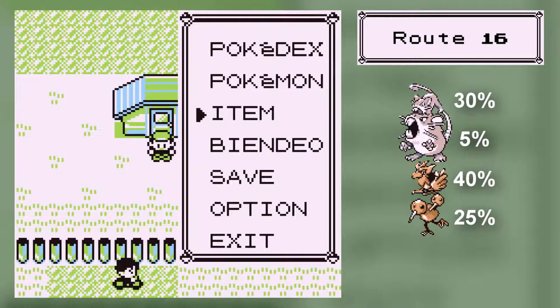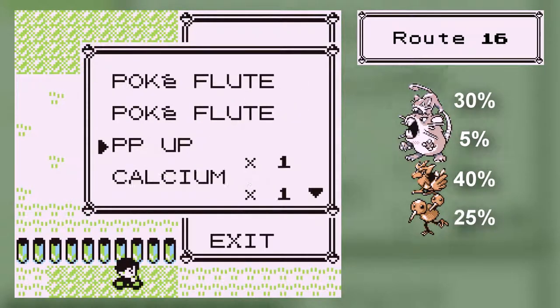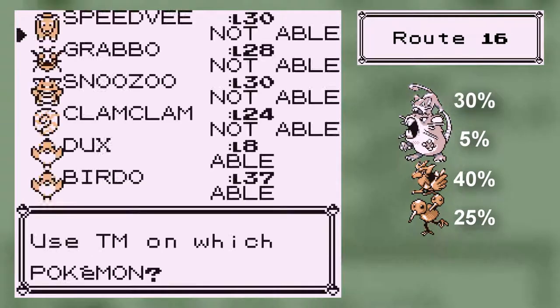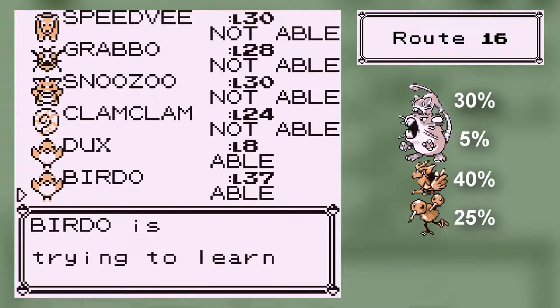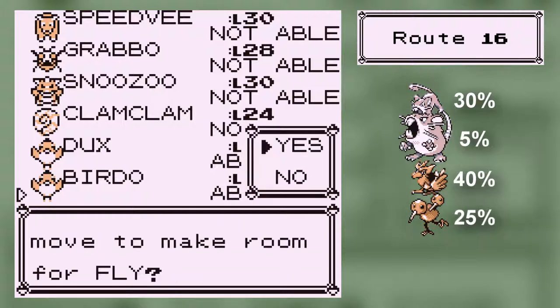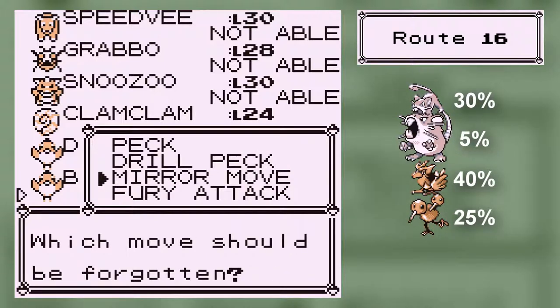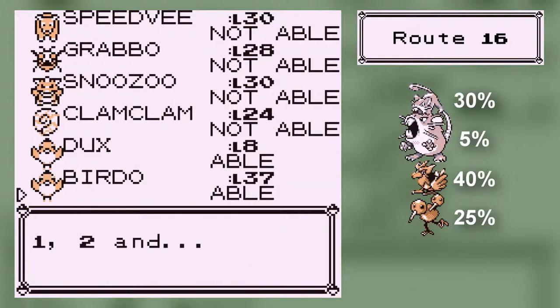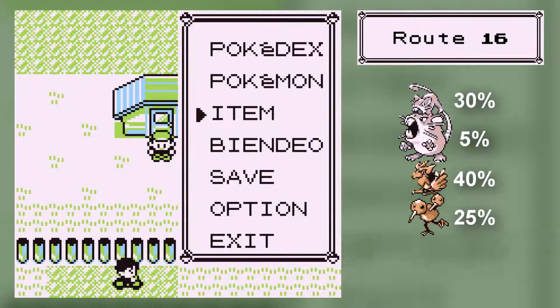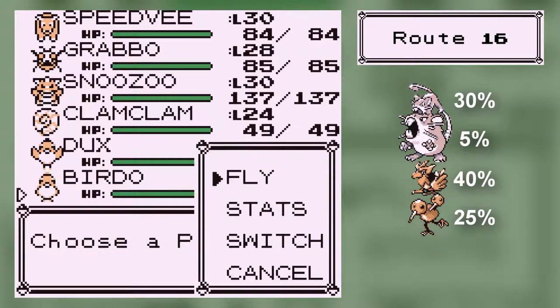So I'm going to use HM02, which you can use as many times as you want. I hope I've got the right badge for it. I think you only need the Marsh badge. I'm not going to need Peck if I've got Drill Peck, so yep. Fly is a decent Flying-type attack. It's not as good in every sequel because it hasn't been boosted at all. Yeah, I can fly.